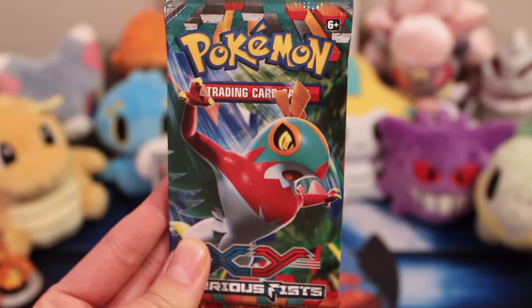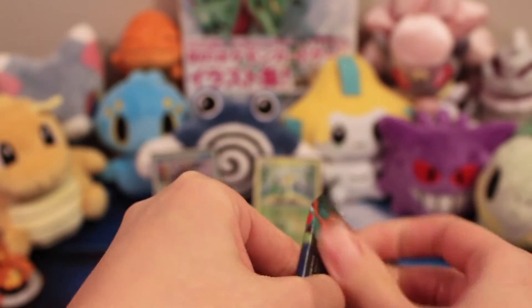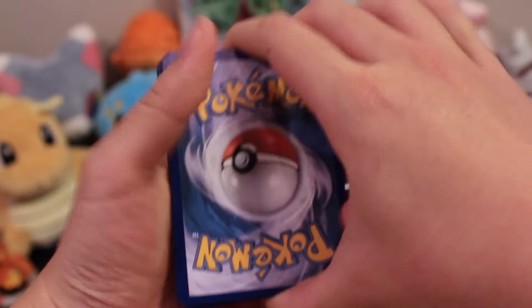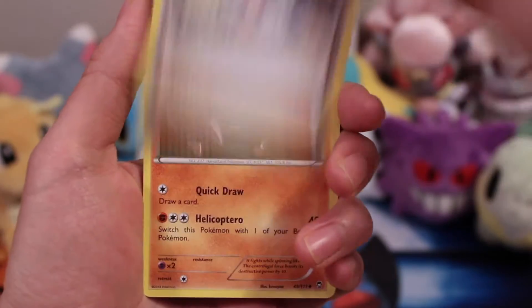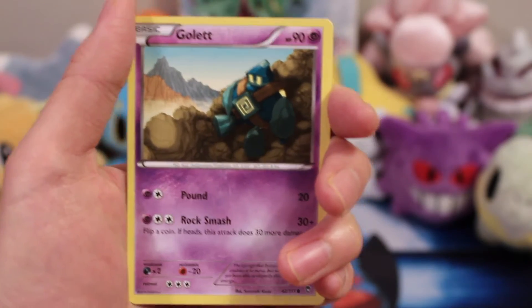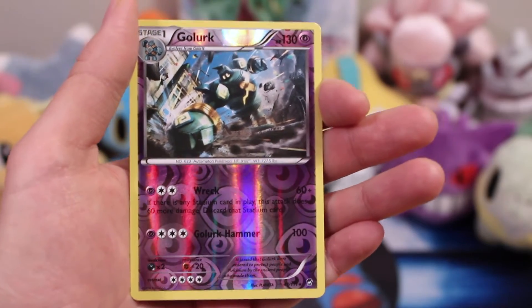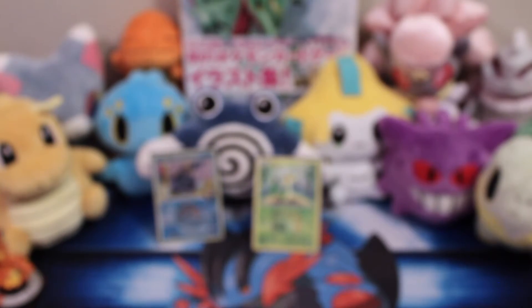Ta-da! Here's Hawlucha! I think in the past we've had our best luck from the packs with the Hawlucha art on them. So code card gone. We have a Clefable, Fossil Researcher - he looks like such a scientist, like a dweeb. A Clauncher, a Bellsprout, Golett, Machop - look at him, ready to fight. Is that a rare? I think so - it looks really cool. And a Drapion. Two rares - not terrible, but not the best.